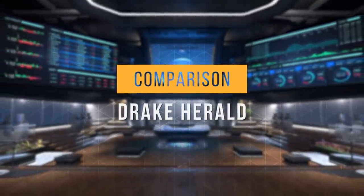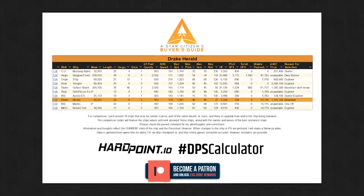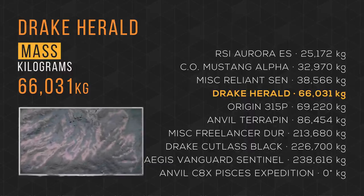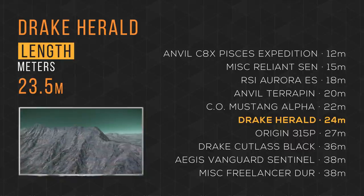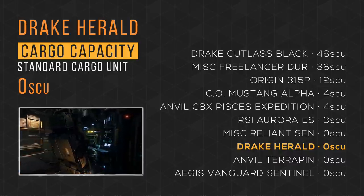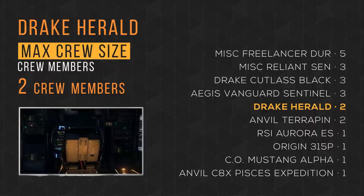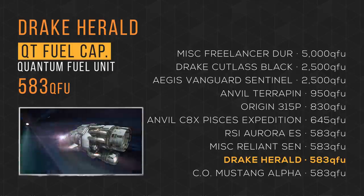Now that we've taken a tour, let's see how it compares to other ships you might be considering — some ships that will have data running capabilities and some explorers. The Google Sheet document with the data is linked in the description. The Drake Herald weighs in at over 66,000 kilograms and takes 4th place. It fits in at 24 meters in length and takes 6th place. It tows 0 SCU of cargo and ties in last place. It has a max crew size of 2, tying 5th place with the Terrapin. It carries 583 quantum fuel units and ties in last place again.